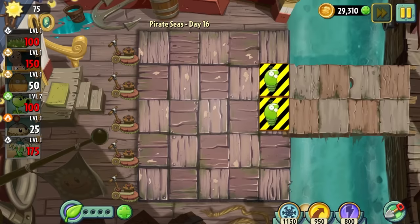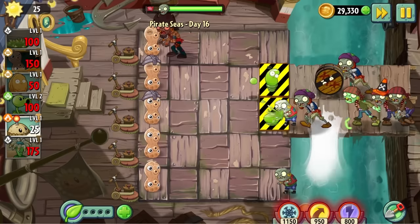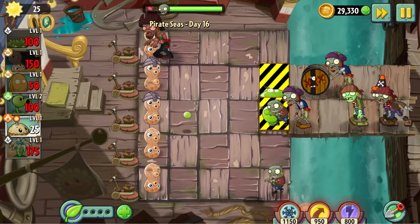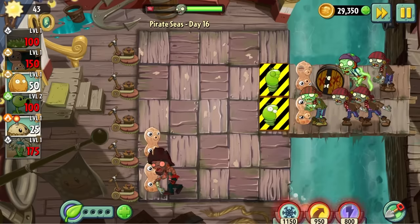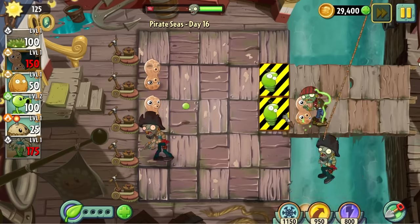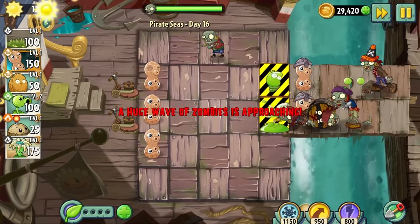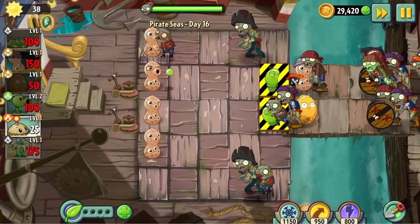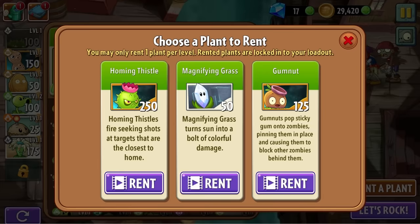Day 16 is another level I couldn't beat first try. You need to defend the spring beans and these guys are straight garbage. The biggest hurdle is the barrel zombies, which the beans can only clear half of. After three attempts of basically doing the same thing, I mixed it up — first by placing nuts in front of the beans to utilize their bulk, but they instantly get folded by the barrels. Then I tried sacrificing lawnmowers in the water lanes so I could double up nuts in the main lanes. This strat was much better but still not close enough. After a few more failed attempts, I'm visited by a potential saviour: the gum nut.